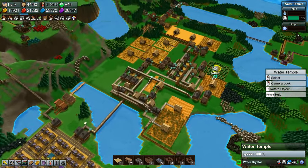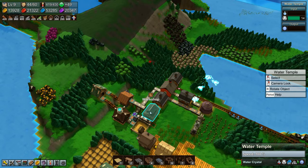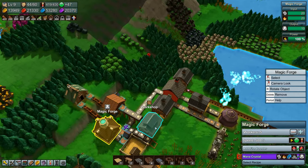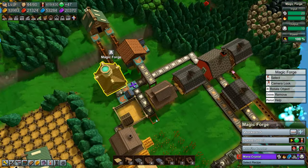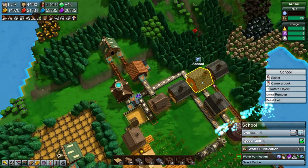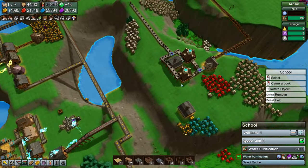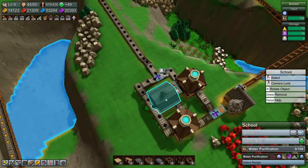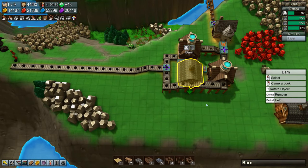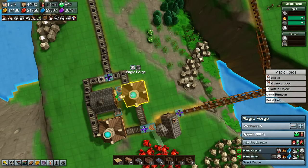We have mana crystals stored up over here. They're going directly into the school. Oh we also have them stored up over here. Not a lot — are you not using mana crystals? You are.